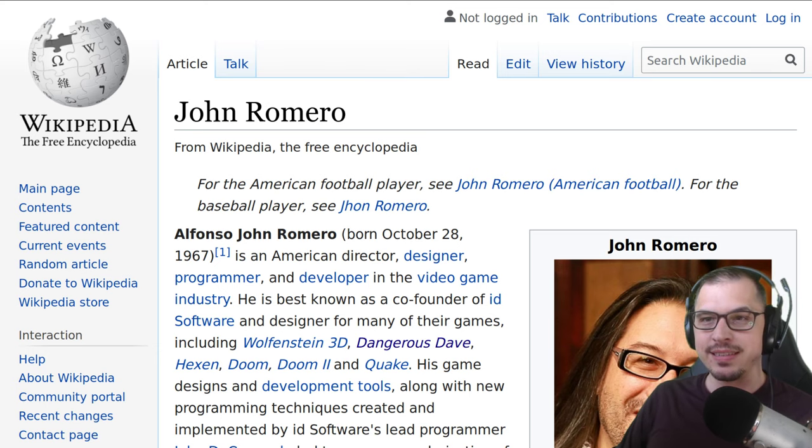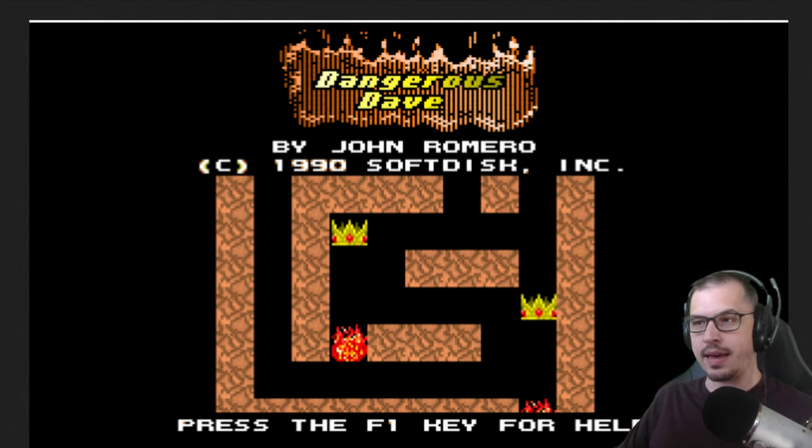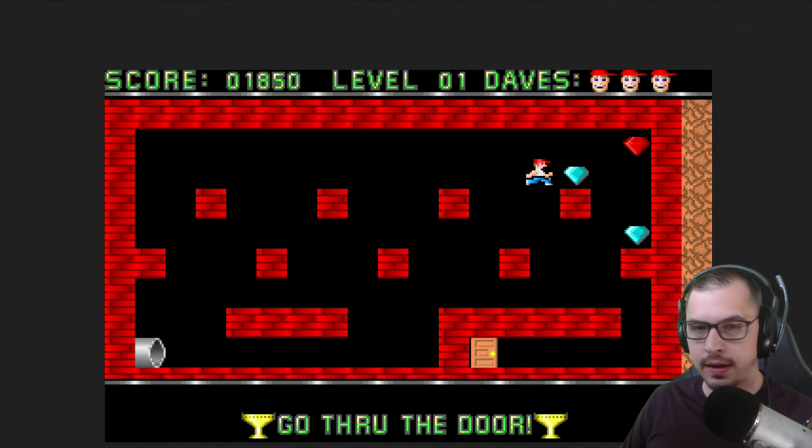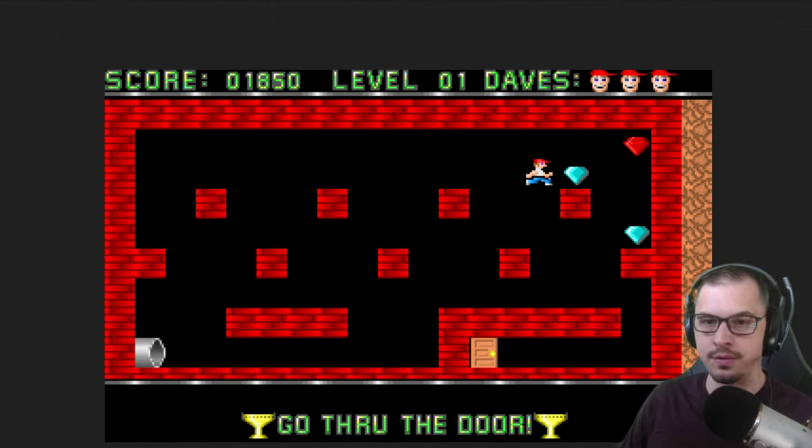This is what Dangerous Dave looked like back in the day. The objective of Dangerous Dave is to run through levels, grab a trophy, and then head your way to the door.